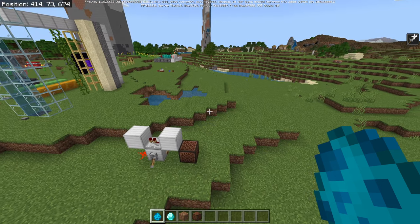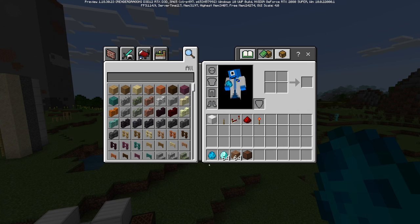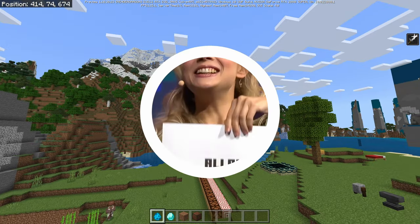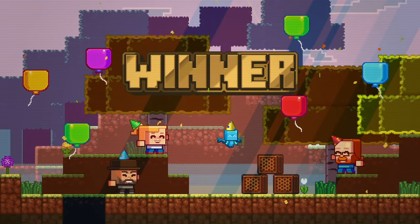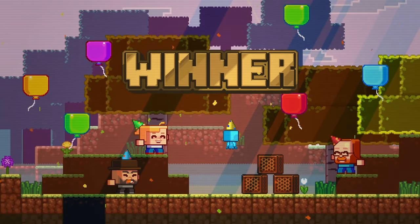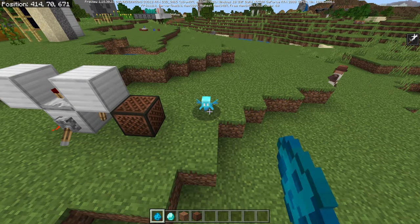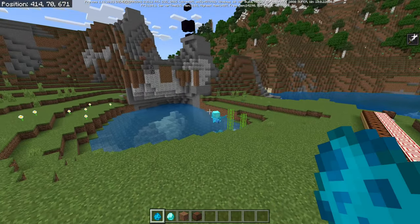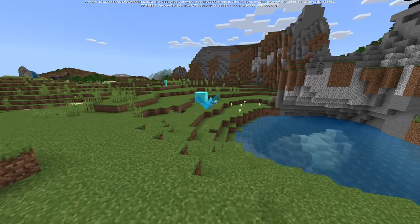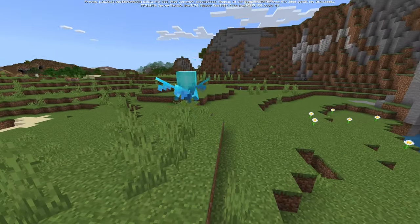Let's take a look at arguably one of the biggest features in today's preview, and that is the addition of the Allay mob. The Allay was of course the winner of the Minecraft mob vote last year, so it is absolutely great to see that it's already been added, a lot sooner than expected in my opinion. Let's spawn this guy in and take a look at it. As you can see, it's like a Vex, but it's blue and it flies. It's a lot smaller than I was expecting, and yes, this is actually my first time seeing it in action.